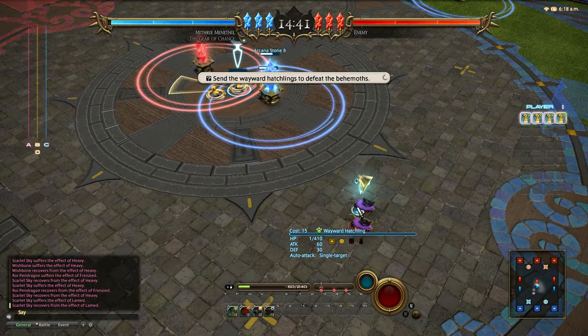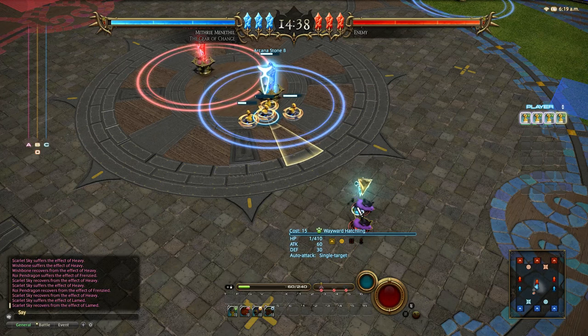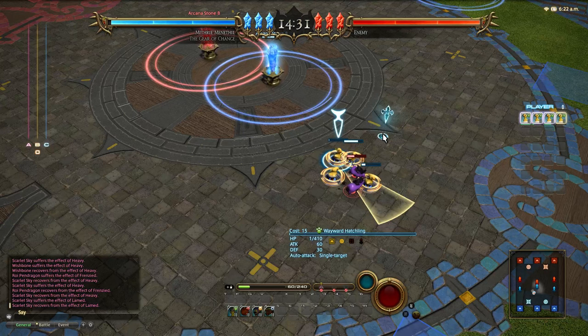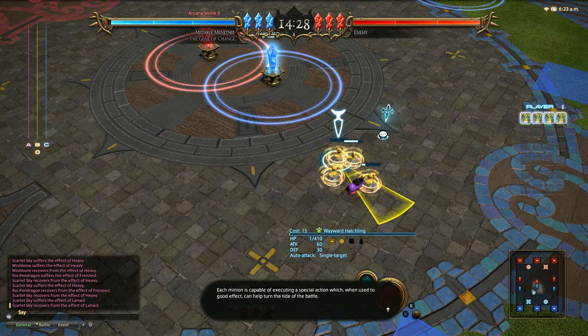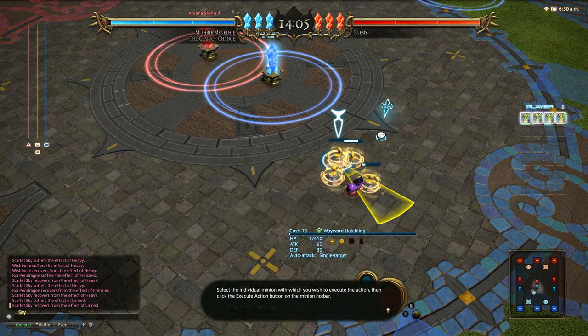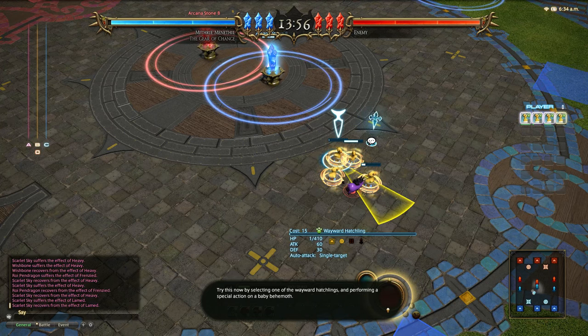Some of my team are already really low health. Each minion is capable of executing a special action which, when used to good effect, can help turn the tide of battle. To execute a special action you must first group together four minions of exactly the same variety in what is known as an action party. Each member of the action party must also have the maximum number of action points, a resource that accumulates over time. Select the individual minion, click the execute action button in the minion hotbar. Let's select one of the wayward hatchlings and perform a special action on the baby behemoth.